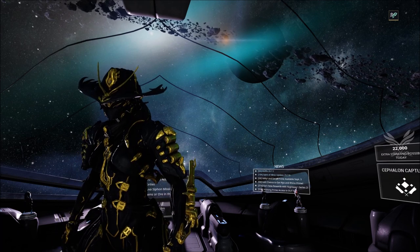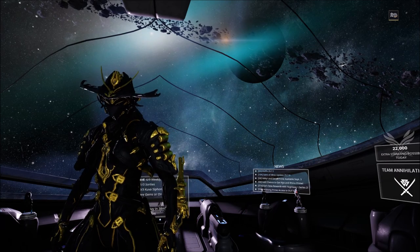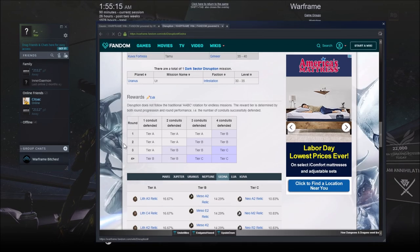If you're not familiar with Disruption missions, the rewards table is different than the standard. In each round, you have four conduits to protect. In round one, if you protect all four, you get a tier B. Round two, if you get all four, you get another tier B. Round three, if you protect all four, you get a tier C. Now, round four and onward, if you want a tier C, you need to defend at least three conduits each time — the fourth one you can choose to forego.